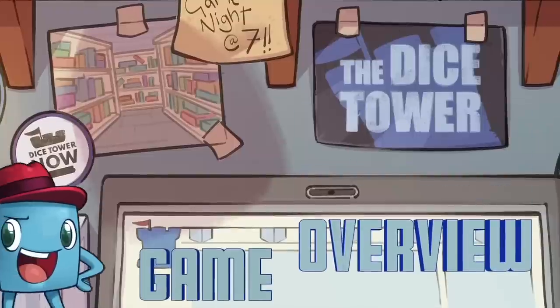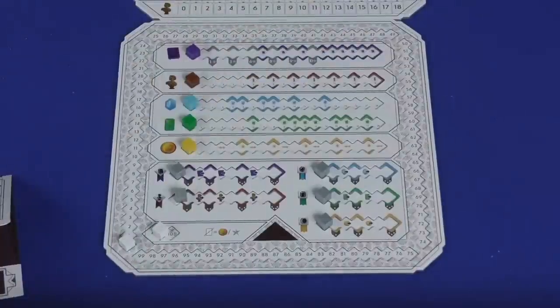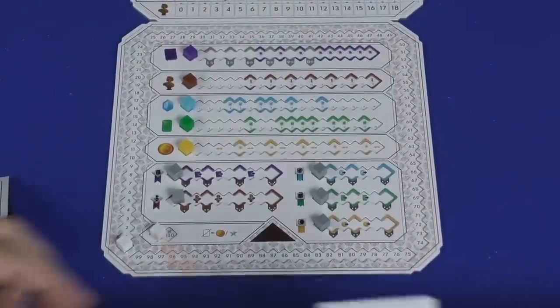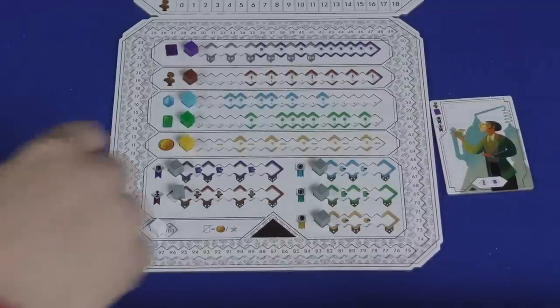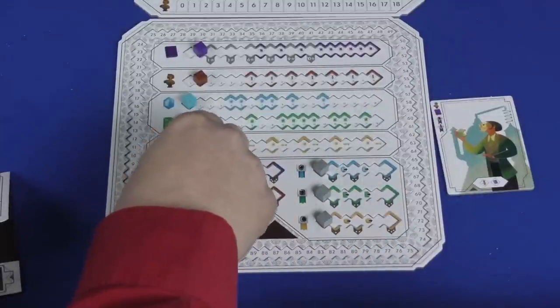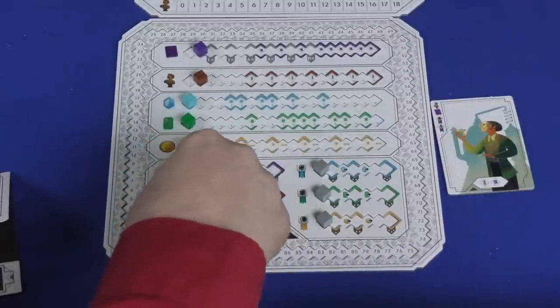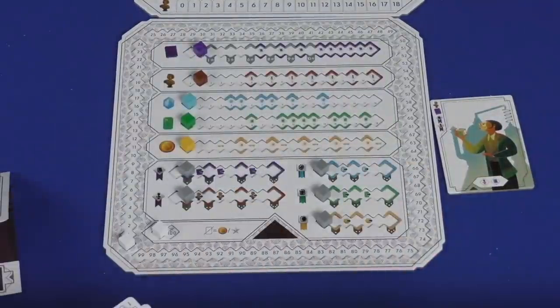This game is also a drafting game and is modeled a bit on Seven Wonders because it also goes up to seven players. Each player is going to have their own board with a starting character, and that starting character does a couple of things — you'll move up on different tracks based on what it shows.